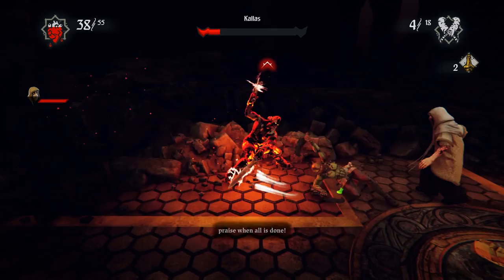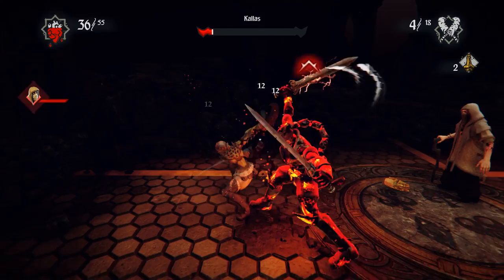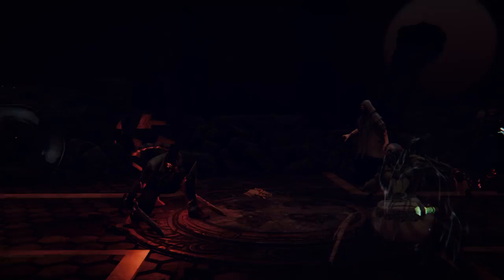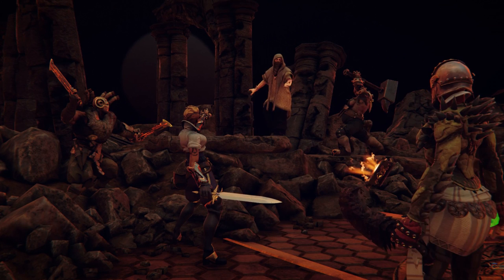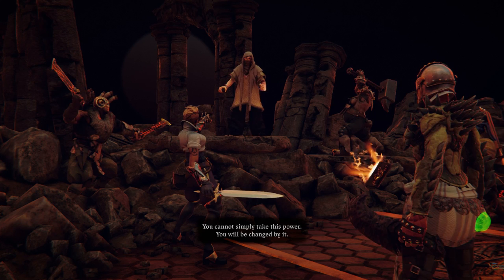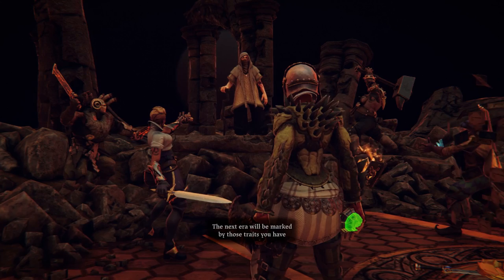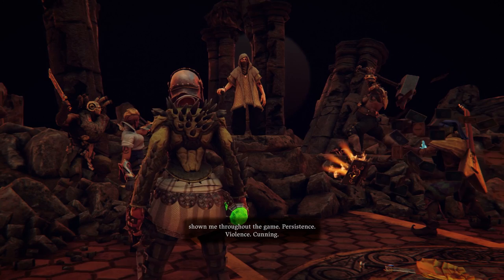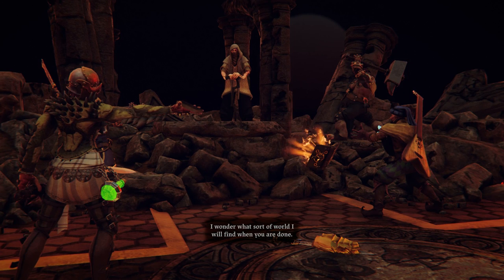Got trapped in the corner there. I think I'm gonna wait for the stun maybe. You cannot simply take this power — you will be changed by it. You will change the world. It will take your form. I hope you understand what that means. The next era will be marked by those traits you have shown me throughout the game: persistence, violence, cunning, imagination. I wonder what sort of world I will find when you are done.